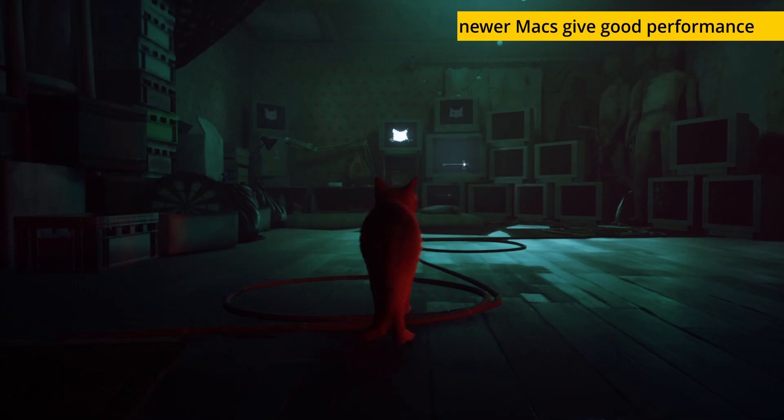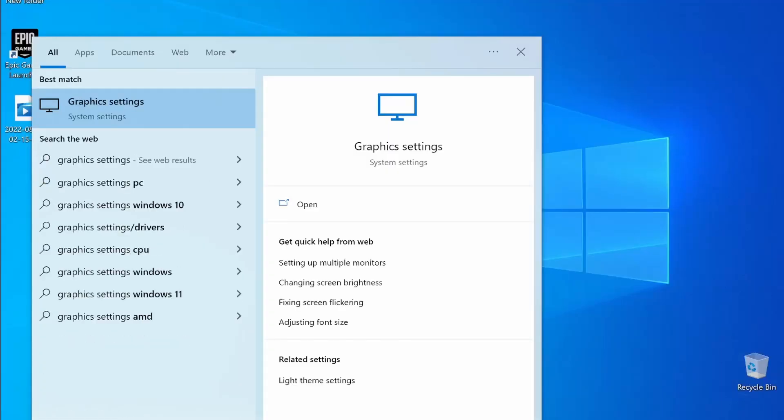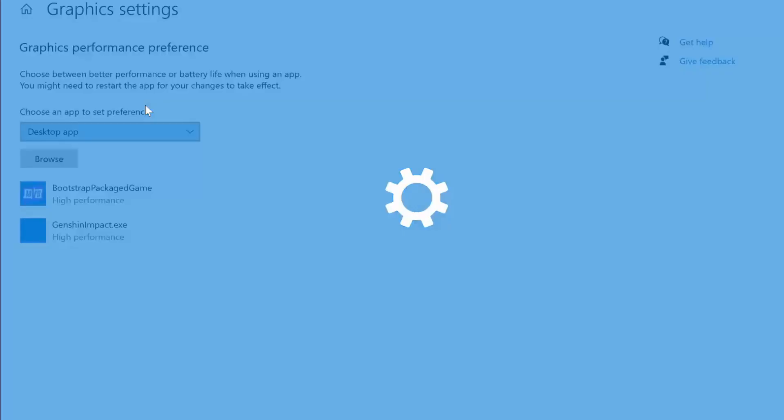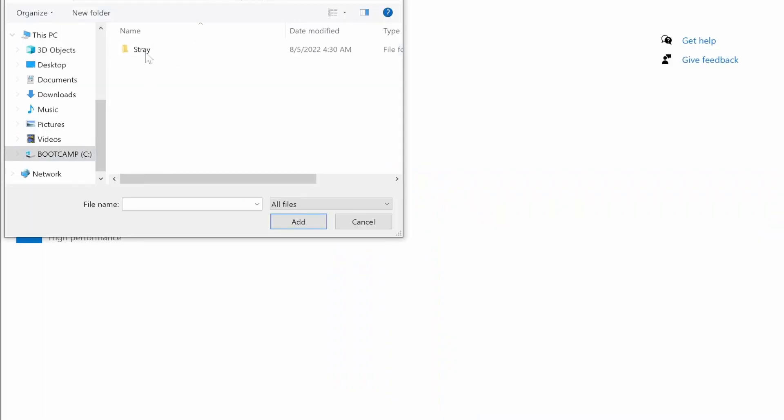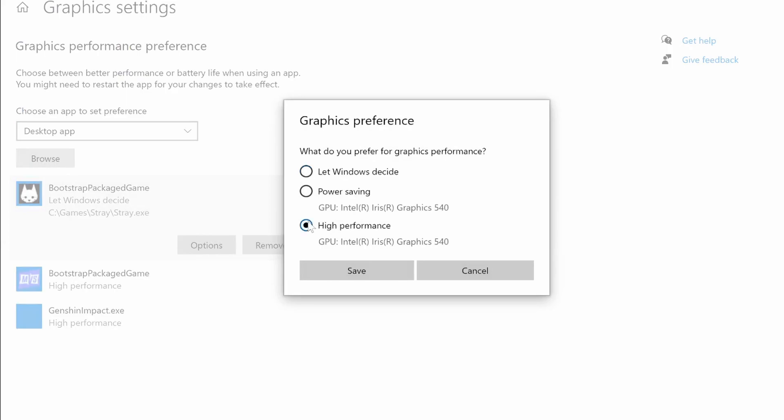So here are a few things you can do to try to make the gameplay smoother. First, type Graphics Settings in the Start menu and open the first result. Click Browse, navigate to the Games folder, select its icon, and click Add. Then select Options, enable the High Performance settings, and click Save.